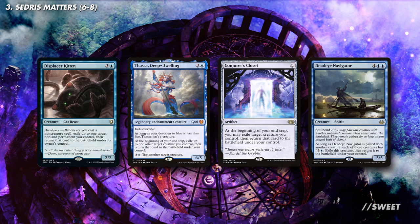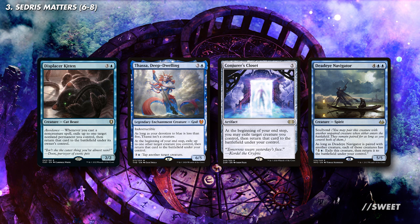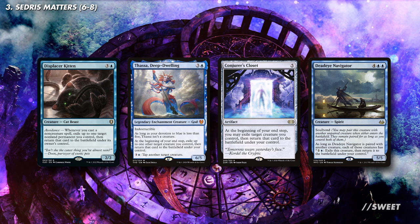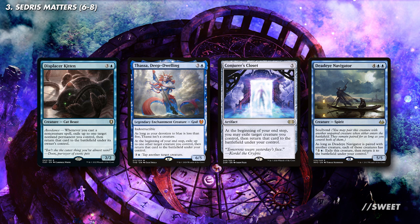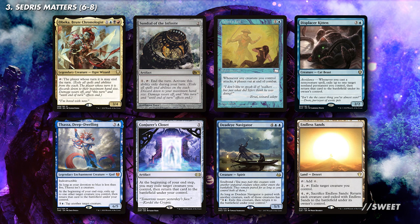Then we have some flicker effects. With these the creature leaves the battlefield so the unearthed exile effect will get triggered. If you stack the triggers so that the flicker effect resolves first, it happens before the exile effect of unearthed. As the flicker effect is sending it to exile, unearthed doesn't care and lets this happen. The flicker effect then resolves, bringing it back from exile and onto the battlefield as a new permanent with no ill effects from being unearthed. Then lastly we have Endless Sands, which works in a similar way to the flicker effects as it has a way built in to bring back the creature from exile. Of all the cards mentioned, these will be among the most important as they really take the deck from a quick flash in the pan to a game winner.